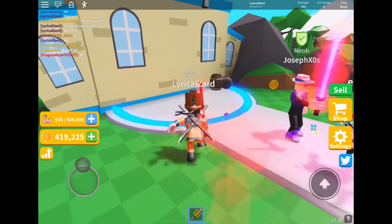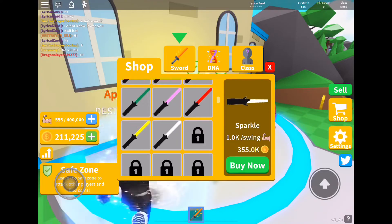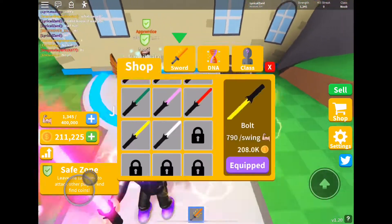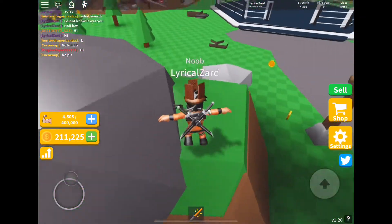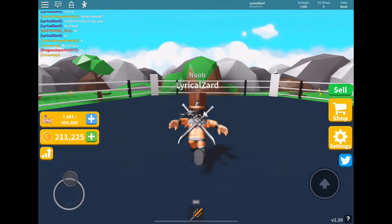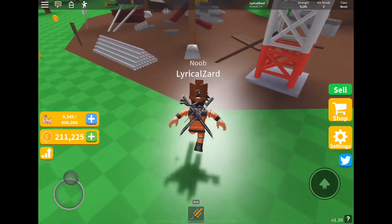I just got a ton of money. What I'm going to do is buy a brand new sword. I want to get Sparkle — I can disguise myself as white and look like a noob, but in reality I'm sparkly. I just need 1,000 more. Whenever you swing around your sword, it shows the name. If you hold it down on mobile, it will say the name of the weapon you have. This one is the bolt saber — hold it down and it will say 'bolt' right on top of the saber. It's really cool.